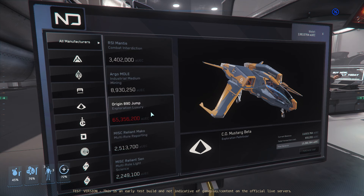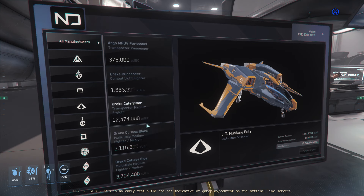890 Jump — that was going to be 100 mil, it's actually a bit lower now at 65 million. But in general, everything is a lot more expensive than before. They've gone through the roof with these prices.